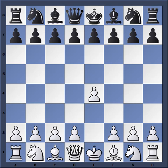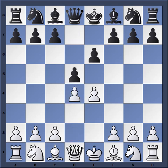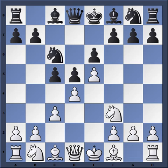This game arises from a French Defense. Grishchuk played E4, Bureyev — a French Defense specialist — played E6, D4, D5, and at this time Grishchuk was playing the advanced variation. He has a lot of games in this variation and we're going to look at some of the strategic elements of it. So C5, C3, Knight C6, Knight F3 — all typical stuff. Here, Knight H6 is played.